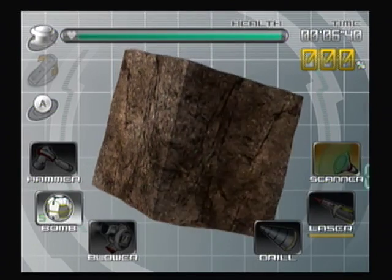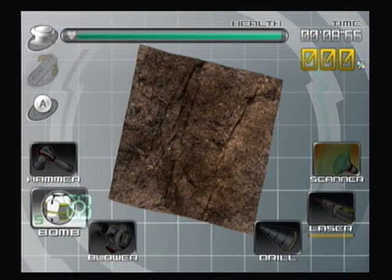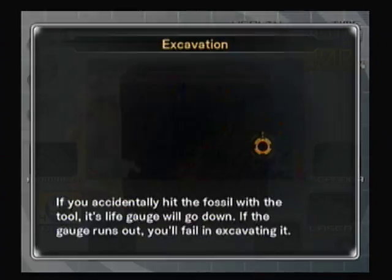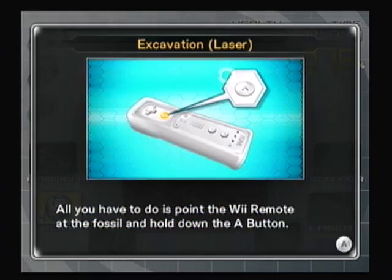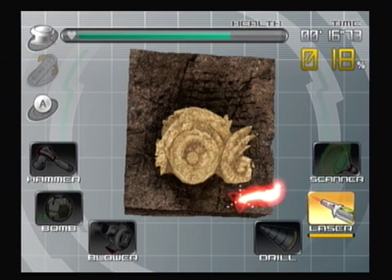I'm actually going to use this tool. You can change your tool by clicking. We have mines that we can use to open up parts of the area, but the mines do damage — the fossil has health to it. So we want to make sure not to get rid of all of that health.